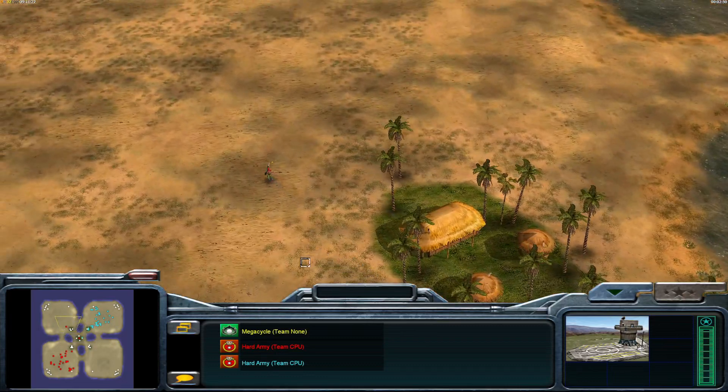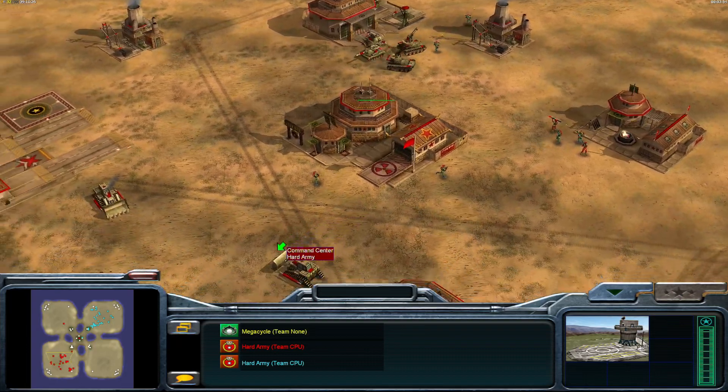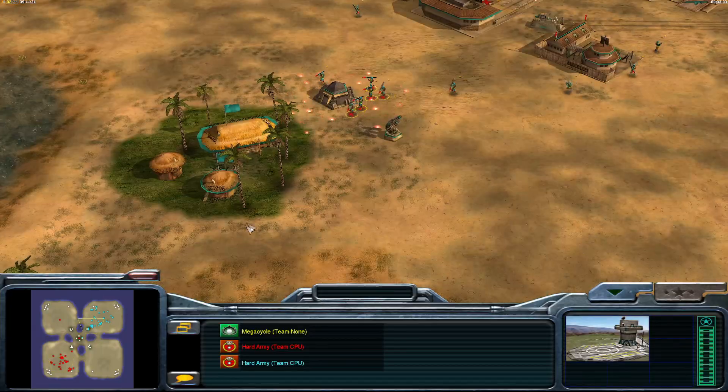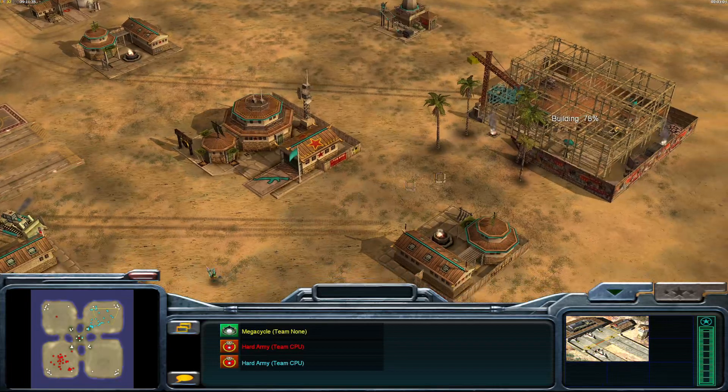Nuke General making a run for the upper left, trying to get those oils wrapped up nicely. Let's take a quick look at the base — already an airforce and MiGs coming out of the Nuke General. Not super surprising. Same thing: air base, war factory.